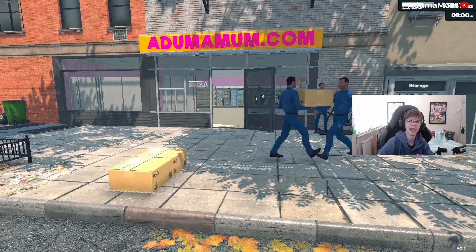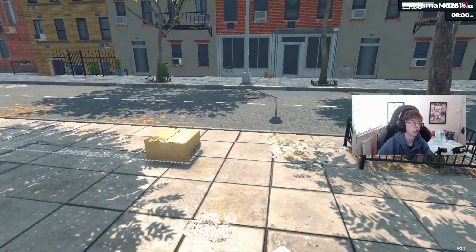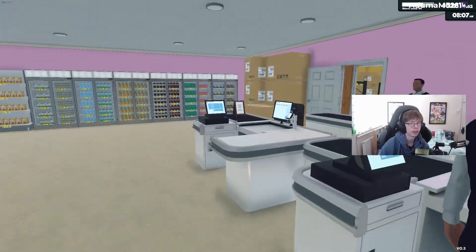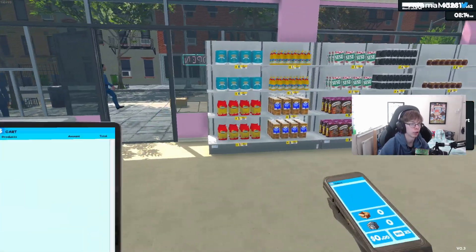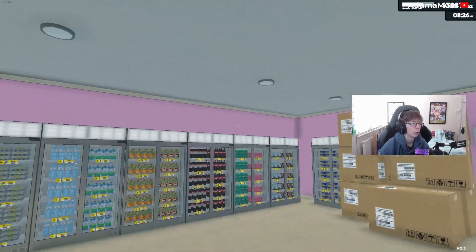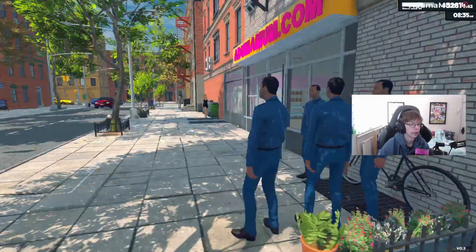Welcome to Supermarket Simulator episode 10, where we're first going to watch our re-stockers re-stock the final few products and also open the store for the day. We're currently level 44. Last episode we were looking at the brand new tablet update, and we also decorated the walls — it's all pink inside, with the branding also pink on the outside.